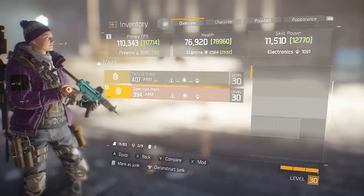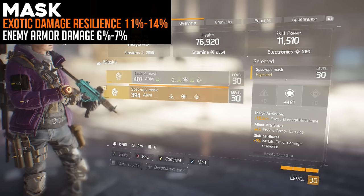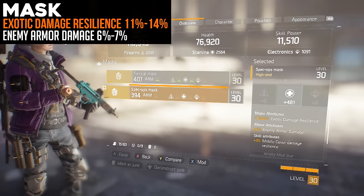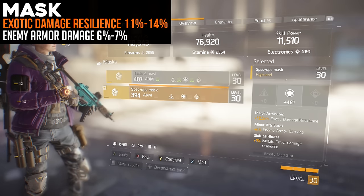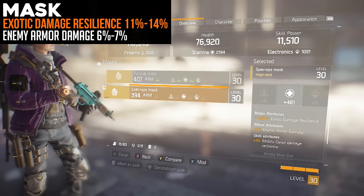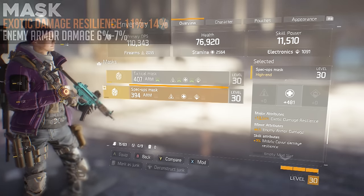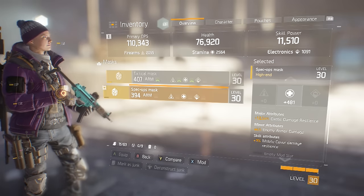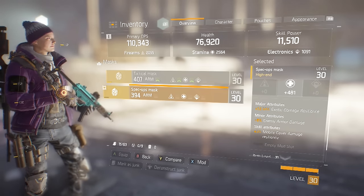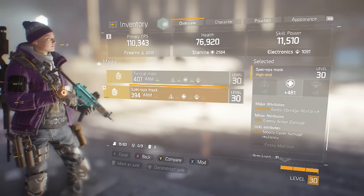Now we're going to scroll over to the mask. This is where things get a little interesting. I have the exotic damage resilience on mine, but I would honestly prefer crit hit chance there. The reason is there's a nice talent on weapons called Self-Preserved. If you start critting a lot, you're going to start getting a lot of your health back — kind of like lifesteal. So though crit hit chance may not make you super strong, it goes well with that perk and will allow you to regenerate health, keeping you in the fight inside the incursion. The minor attribute — and this is quite important — is enemy armor damage. It only rolls on a couple of items, but for a minor it's truly important to how much damage you can deal to these bad guys.